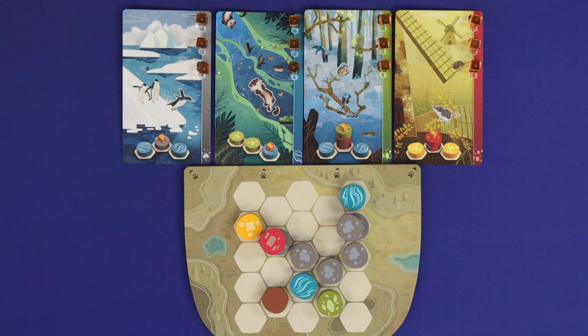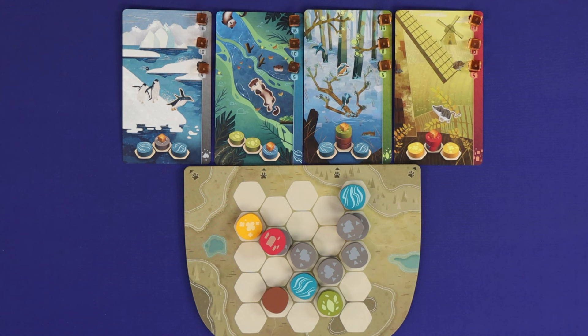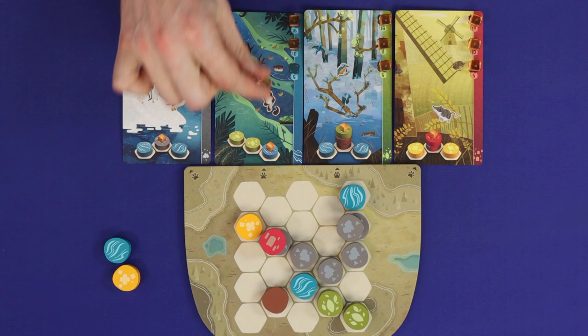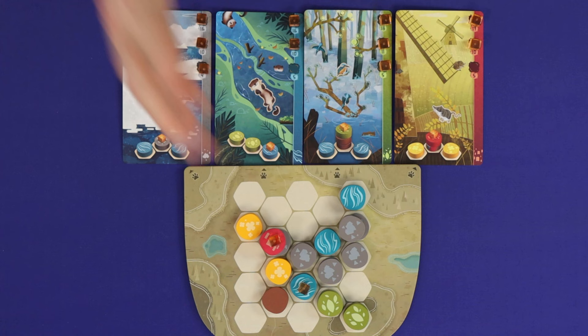The third option on your turn is to place animal cubes, and you may do this as many times as you qualify for. You do this by matching the patterns printed on the animal cards. You must match the heights of the stacks exactly as shown, but may have the pattern in any rotational orientation you like. You clear cubes off these cards from lowest to highest. The key to the game is efficiency — each tile can be a part of multiple patterns, but each tile may only have a single animal cube on it, so you need to work out the best way to achieve this.